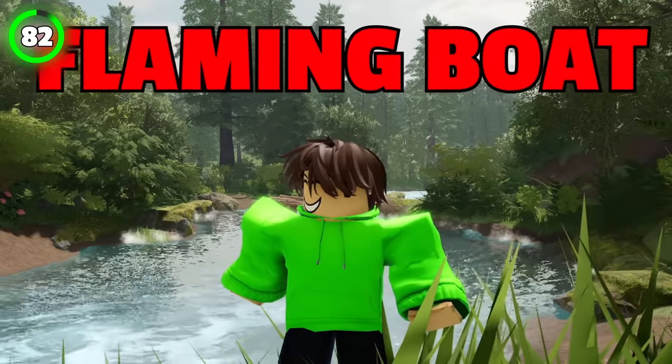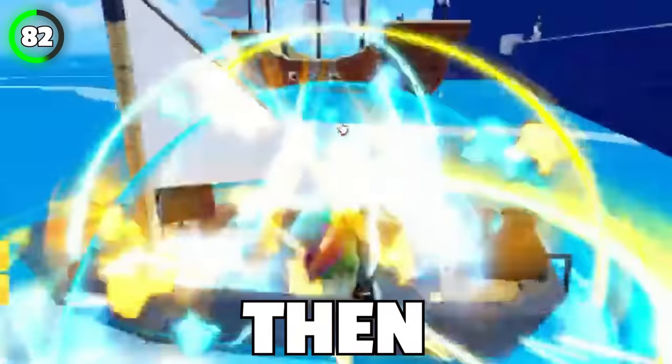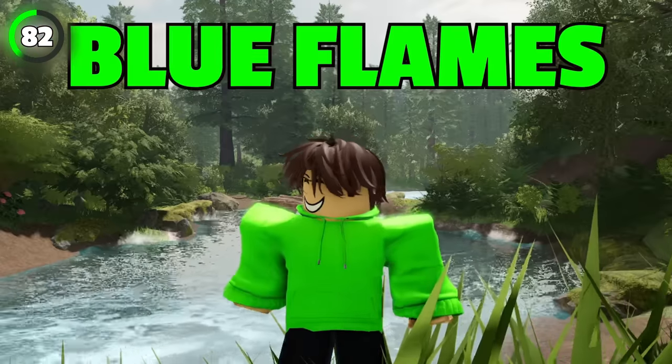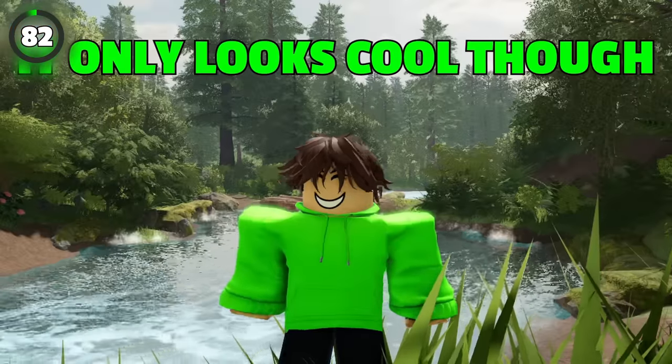Have you ever wanted a flaming boat? Get yourself an unawakened phoenix fruit and activate its C move. Then sit in your boat and you will have blue flames around you that you won't be able to get rid of no matter what. It only looks cool though.